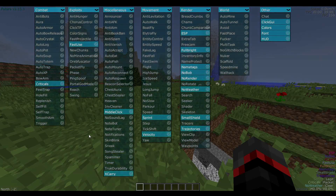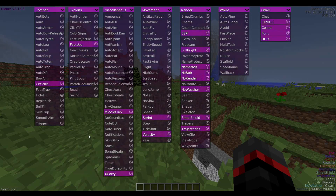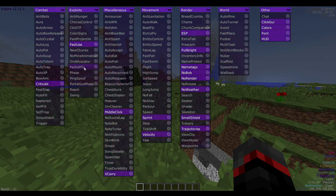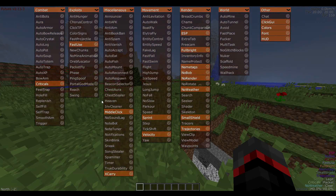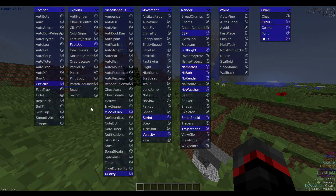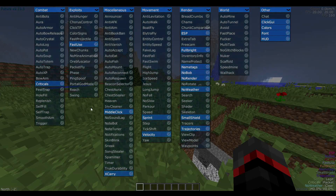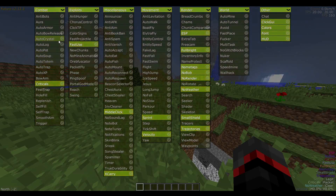Next, nuker got an entire rewrite — they rewrote the whole algorithm. They've added timing delay and strict direction. Nuker isn't known to work on a lot of servers unless you're breaking something like grass, but it did get a full rewrite, which is very cool.